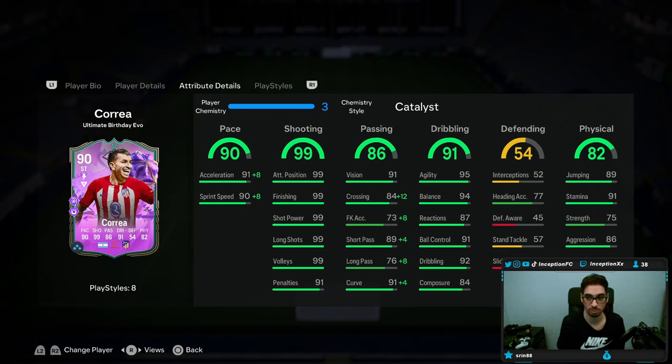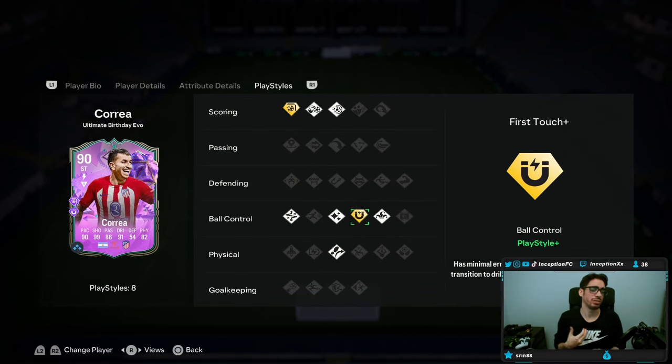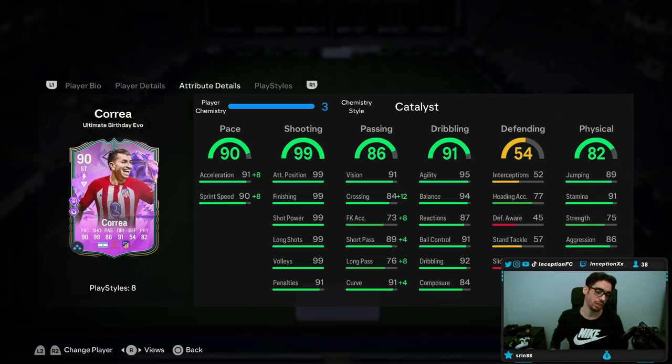He has 5-star, 5-star capabilities now. He has no defensive stats — this is a card you should just use as a main attacker up top. They've been giving Finesse Shot Plus to people left, right, and center because of the Park the Bus meta, and with this card we will be using him in the main attacking positions. I'll be trying out a new 4-3-3 formation from Malweezy, and we will see how he plays.